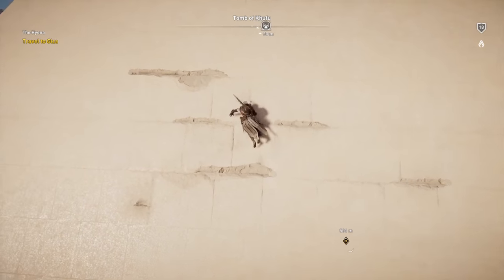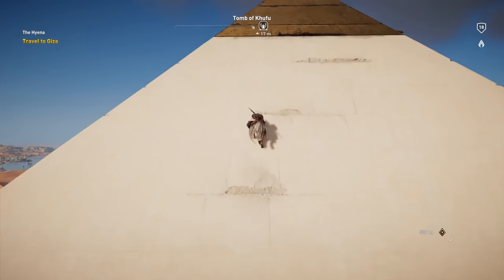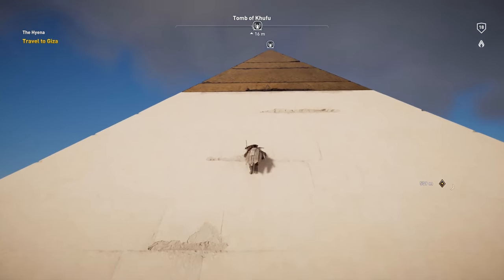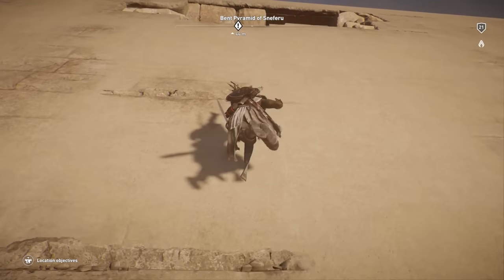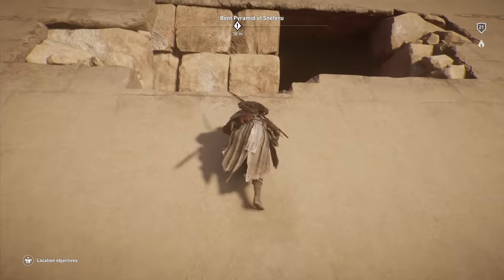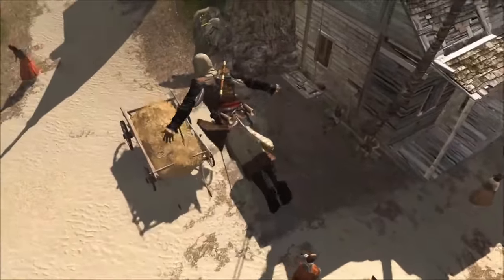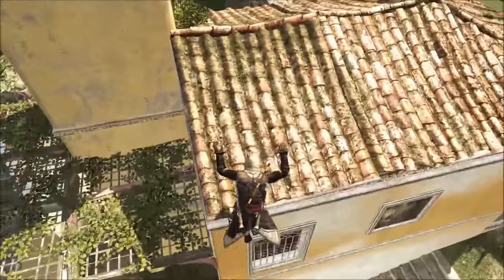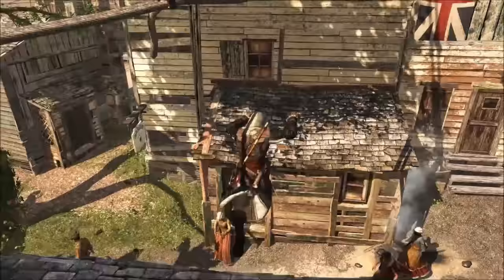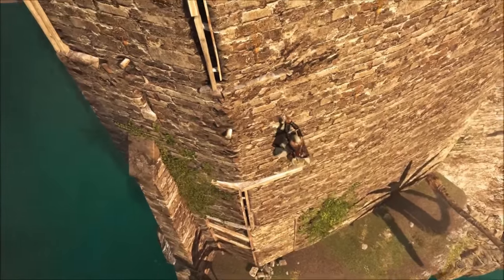Origins approaches parkour much differently. The parkour system has a deliberate feeling to it — far less vogue and stylish. The animations feel a bit awkward and clunky in succession, having far less flow to them, and it's also much slower in practice, which makes for a slightly more stilted gameplay experience. However, that does have some benefits, one of which is having consistency in player inputs. In the previous games, there was a huge tradeoff — sometimes your character didn't climb the way you wanted, or do the thing you wanted, which was particularly problematic when climbing off-angle objects, down-climbing, or chaining multiple movements back to back.